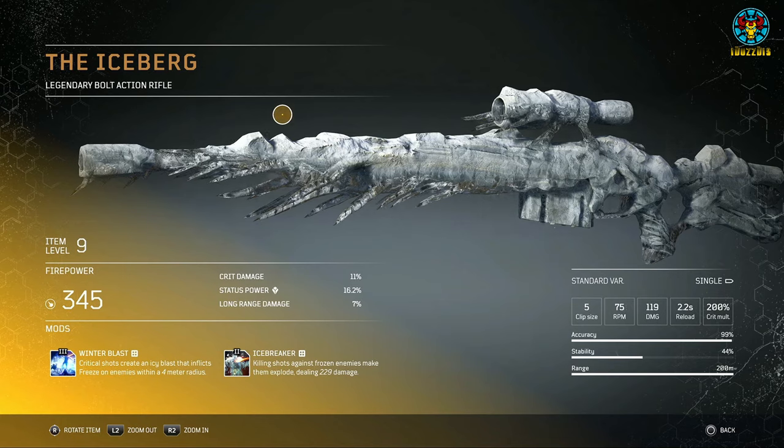From testing, headshots count as critical shots but do not trigger the Winter Blast effect, although at some point during the demo this mod did work — and when it did, it worked quite well in conjunction with Icebreaker, killing lower-tier enemies that were grouped up. The frozen effect on the weapon looks amazing and in certain lighting conditions makes the weapon appear transparent. This weapon will work well with the Technomancer, a long-range base class, especially paired with its cryo turret for freezing enemies.